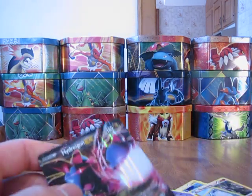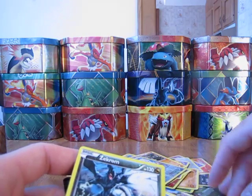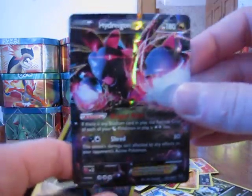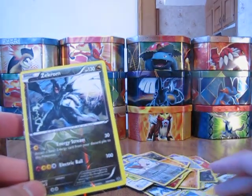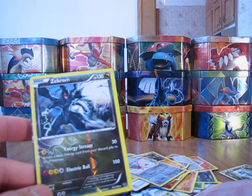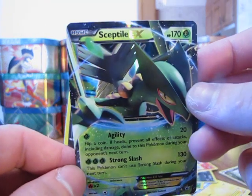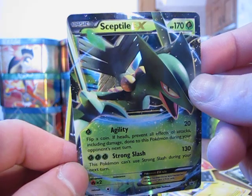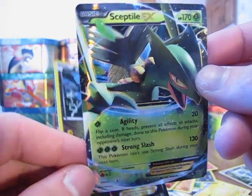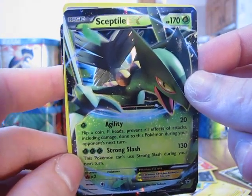But overall, from four packs, I'm very happy with the pulls I got. I pulled that Hydreigon EX card out of my first pack, so I'm very excited about that. I also pulled the Zekrom Reverse Holo card and a Dragonite Holo Ancient Trait card. But I definitely like this Sceptile EX card a lot — it's a very nice card right there. Definitely be sure to check out my Swampert EX tin opening and my Blaziken EX tin opening. Thanks everyone for watching, and be sure to subscribe and stay tuned for more videos. Bye.